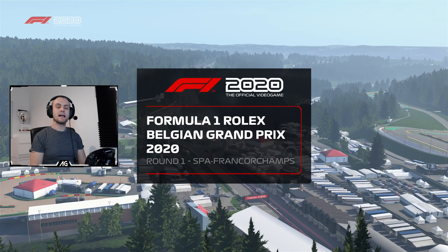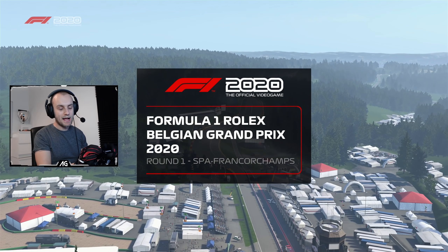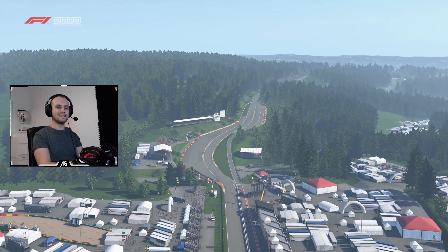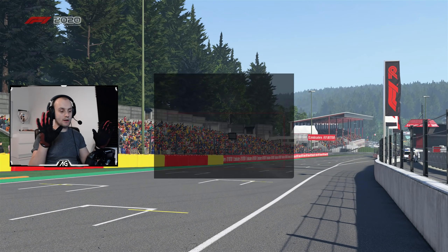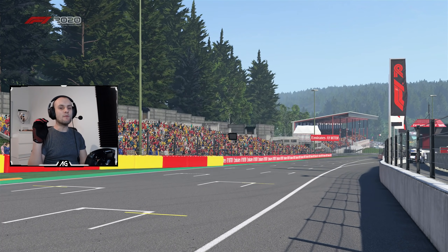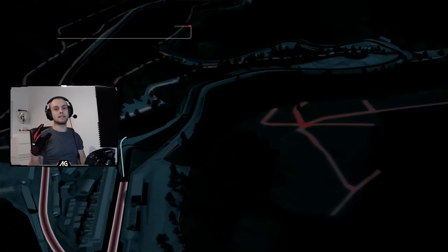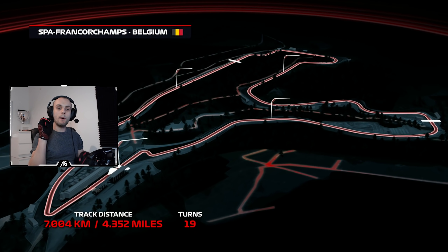What if F1 cars had literally no drag? We're back breaking all the laws of physics because these cars are going to have completely zero drag. We're on F1 2020 and we've modified the game. Zero drag, none at all. But the downforce is exactly the same, the weight is exactly the same, the tire grip is exactly the same, the suspension is exactly the same. Everything's the same apart from the drag.